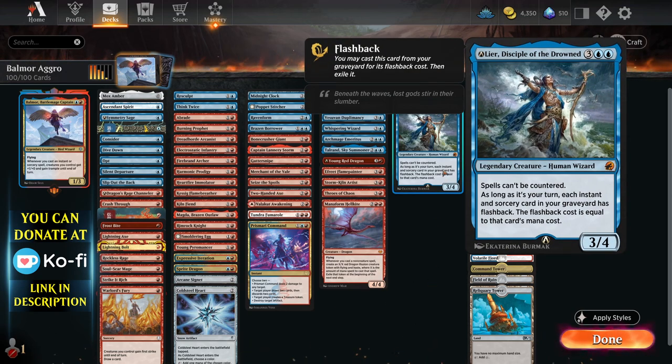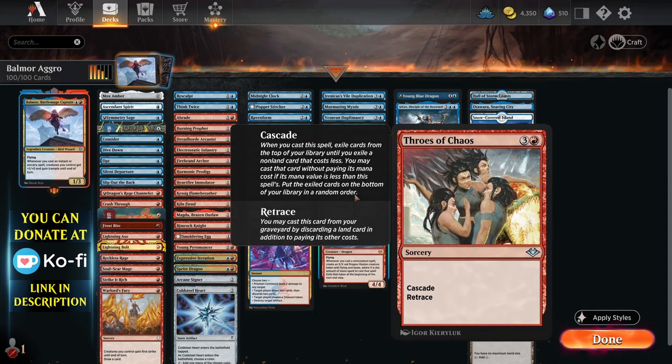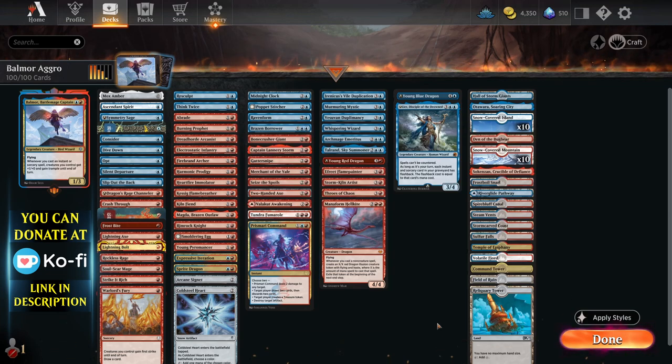Being able to get the most amount of value from your cards is going to be super important. That's why stuff like Leer's in here to replay spells from your graveyard. You've got Throes of Chaos, which is super cool — it doesn't do anything by itself, but it's got Cascade and Retrace. So you cast it, you get two triggers if you hit another Instant or Sorcery, which pumps your team twice, and you can also cast it from your graveyard by discarding a land card. Really effective at pumping your team.